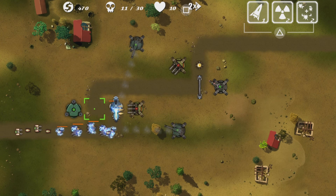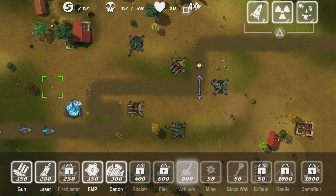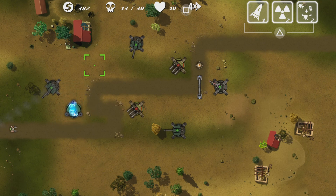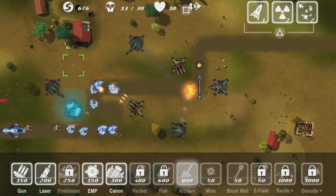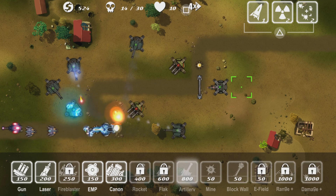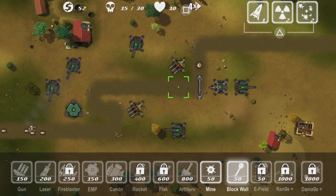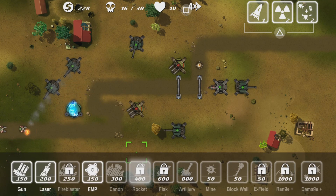I'm just gonna keep buying more artilleries — I'll build one right here. I just need to pay attention to the wall. I'll show this off so you can see how difficult it gets and what enemies appear. I might want to build another one here. Hopefully it doesn't destroy the wall, so I might build another wall just in case. No chance — just keep building artilleries and you're fine.